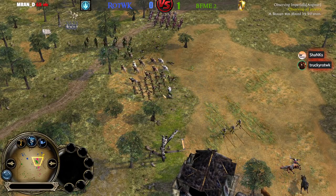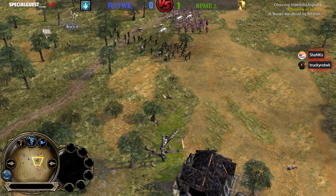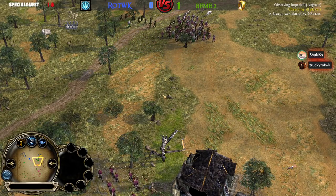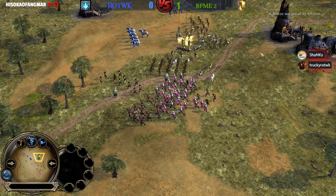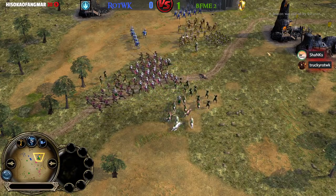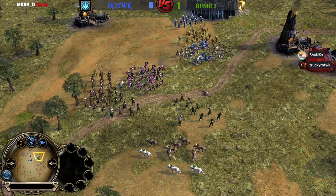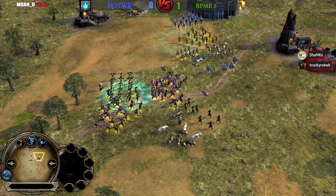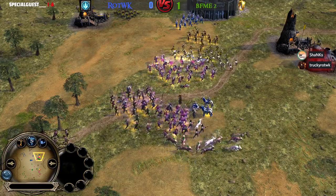Irby playing defense. It's looking really good for BFME2 again. The pressure is real — Men of the West player alongside Imperialist are all over Irby, like in the previous game. Rallying Call was used. Crebain will be used now from Isengard player Irby. There are some Warg Packs on the field. No heroes on the field just yet and it looks like Matthew is going to try to surround, coming from the backline with two archers.